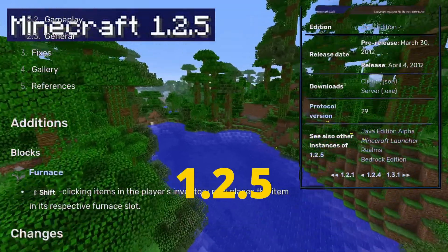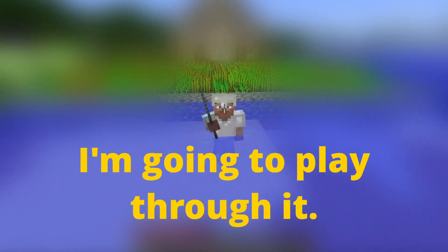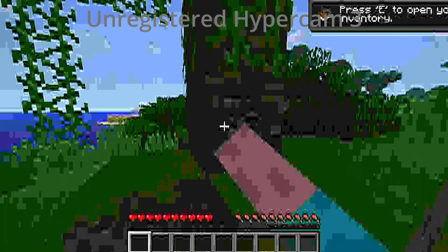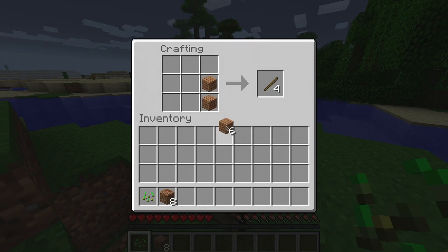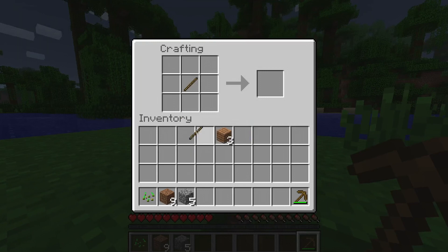This is Minecraft 1.2.5, the last version of golden age Minecraft, and today — this works way worse than I remember it. Let's begin, as every MC let's play, with breaking wood and getting a stone pickaxe. I can't click-drag items — truly amazing, best game ever. I'll make myself a stone pickaxe and let's get to killing.